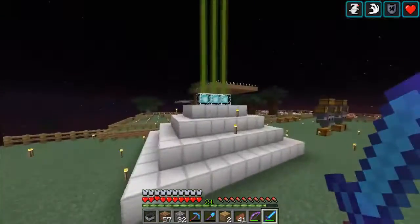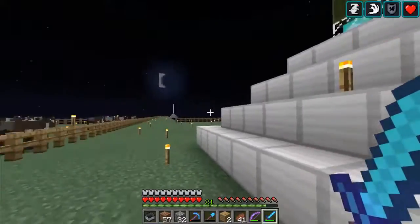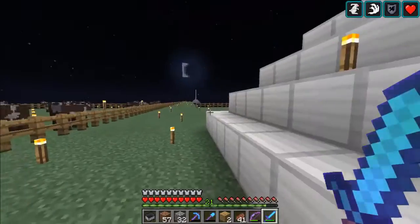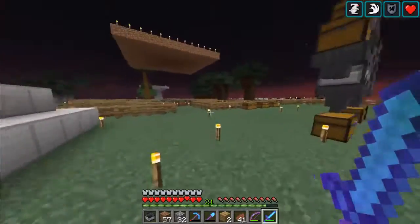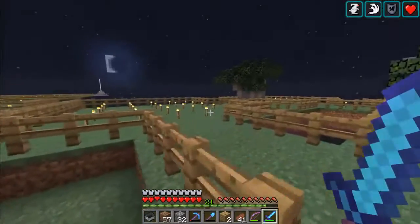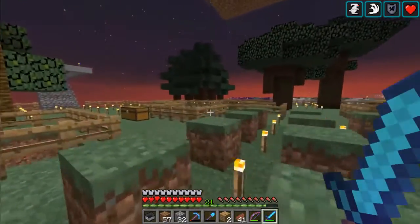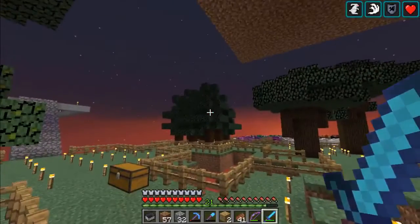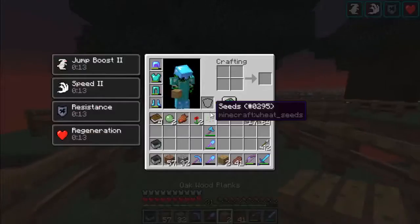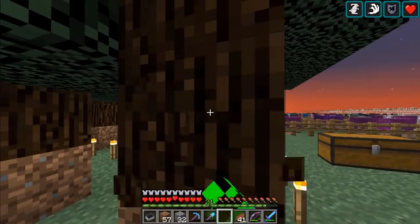Anyway, there's a beacon which currently gives jump boost 2, speed 2, resistance, and regeneration. There's one here, one there, and I think there's one later on in the platform — this is longer than you can see. Auto smelters. And this is where the first tree farms were — these are all little plots for each kind of tree, like dark oak and spruce.